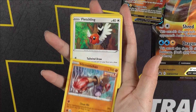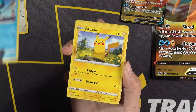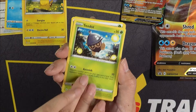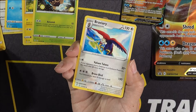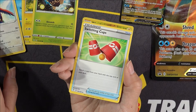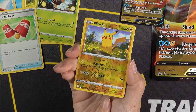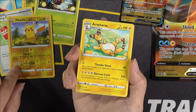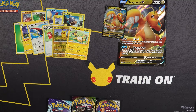We have a Hitmonchan, a Fletchling, a Tentacool, a Pikachu, our Energy card, a Flabébé, a Braviary, Switching Cups — and we have Pikachu again but this is a Reverse Holo Pikachu card, and an Ampharos. That's going to take care of the first pack, which was Evolving Skies.